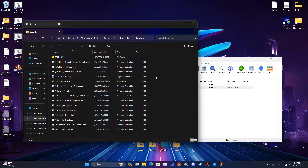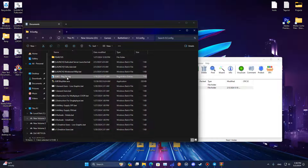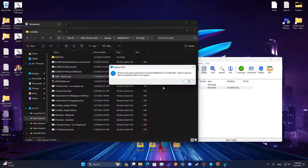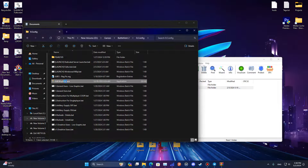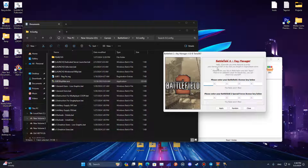We'll start from steps 0 to 4. If you don't want to mess with your system files, or you are not comfortable running some third-party programs like this, you can skip step 0 and do steps 1, 2, 3, and 4. Step 0 is for the registry and it will register the game into your system.